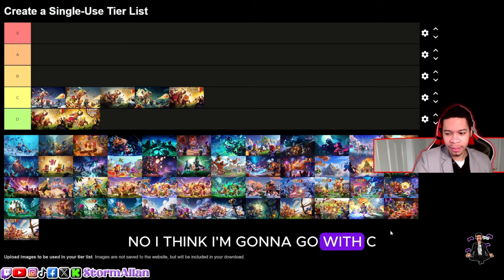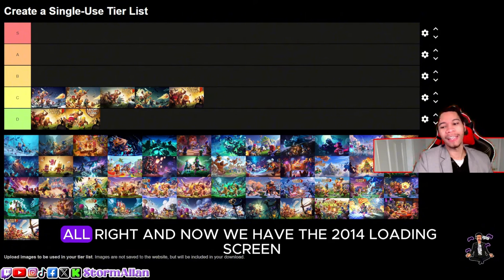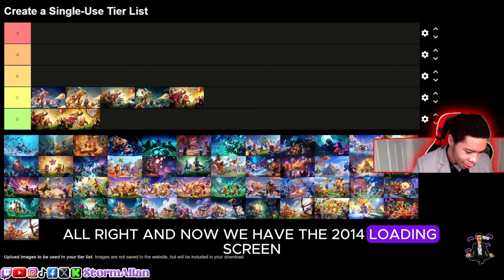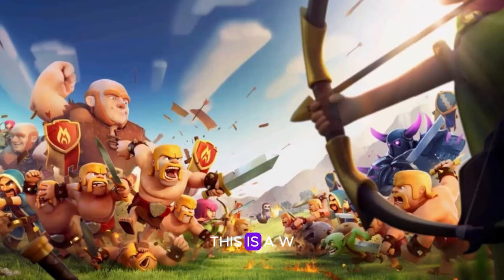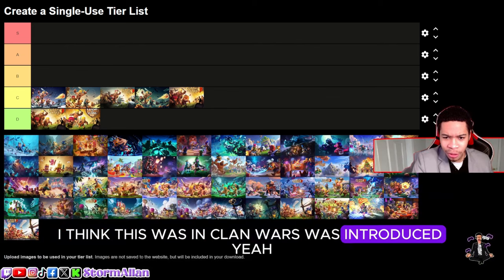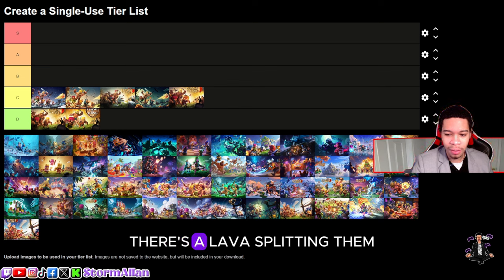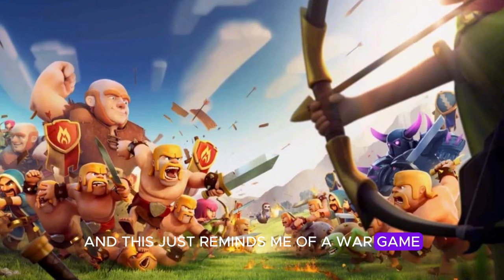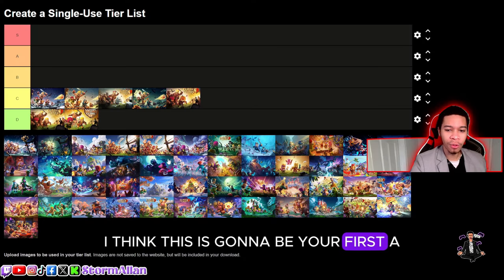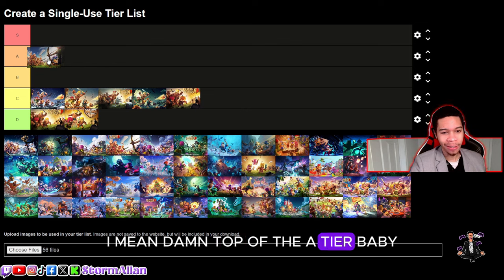There are way better loading screens coming. Now we have the 2014 loading screen — this is probably the most popular loading screen. I think this was when clan wars was introduced. You can see two separate sides of troops, lava splitting them, goblins — this just reminds me of a war game. For that, I think this is going to be your first A-tier loading screen, top of A-tier.